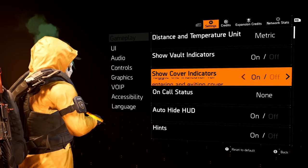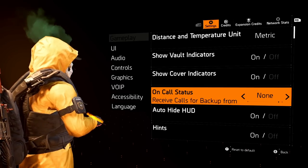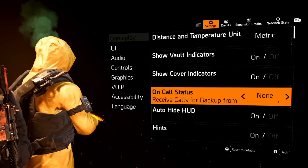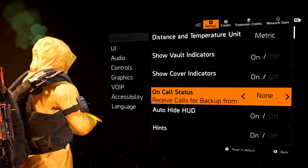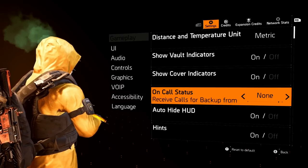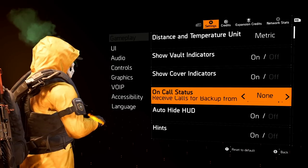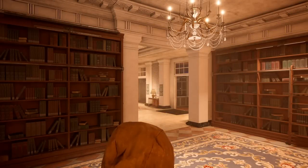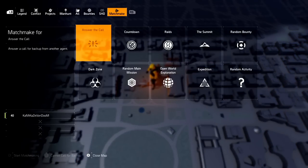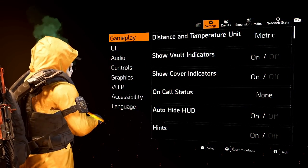The on-call status I have set to none, because if you have it on, you could just be sitting at the base of ops trying to put a build together and you'd get 10 notifications in a row — 'Agent needs backup.' Unless you're really ready to answer the call for those Shepherd ranks, I'd put this on none so you don't get bombarded with invites. When you're ready to help out other agents, you can turn it on, or go to your map, toggle over to matchmake, and click 'answer the call' right there.